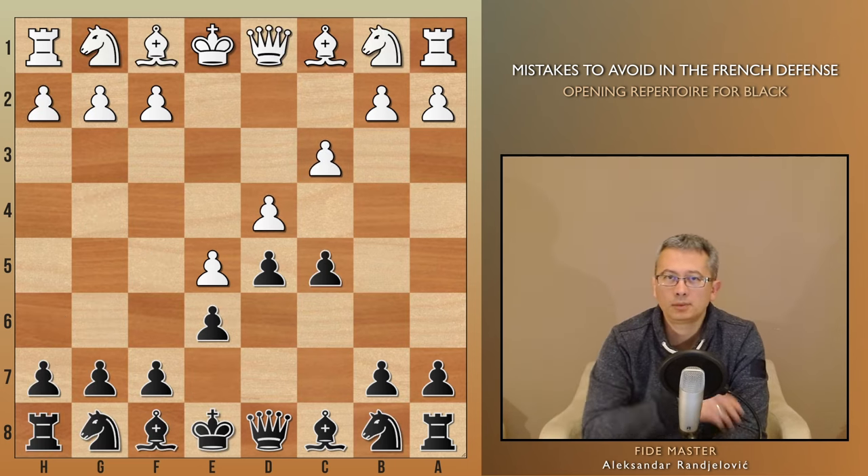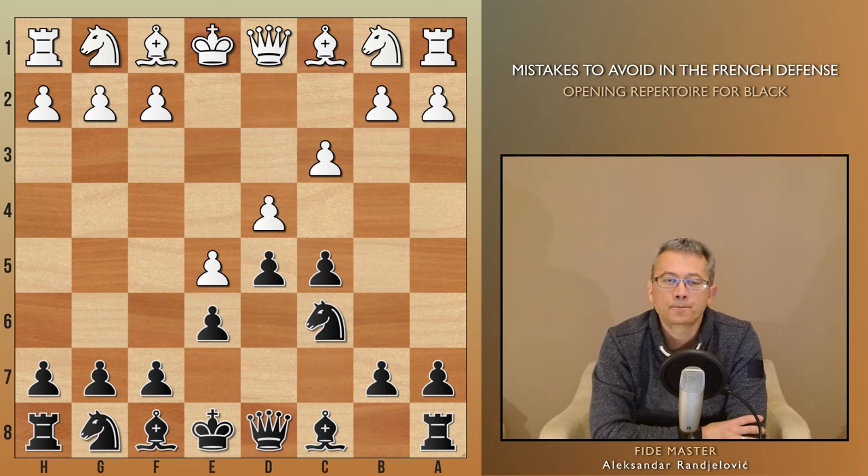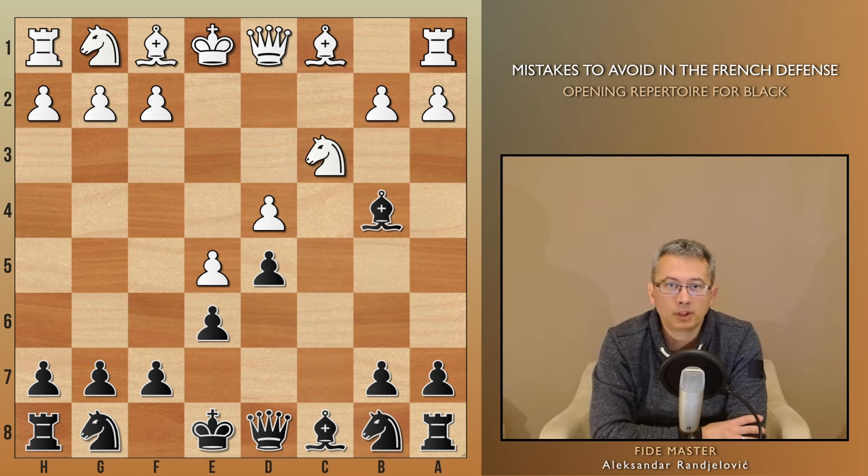Going back to the moments of cxd4 and bishop b4, better choices were available, such as continuing development with knight c6. Contrary to the common belief that pinning a knight is always beneficial, you could see here that it didn't go well for black — especially if there were no intentions to trade it for the pinned piece.